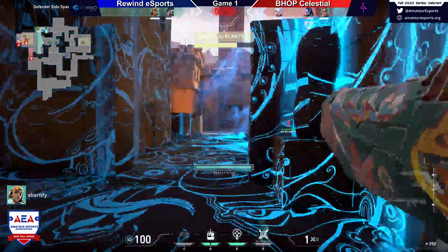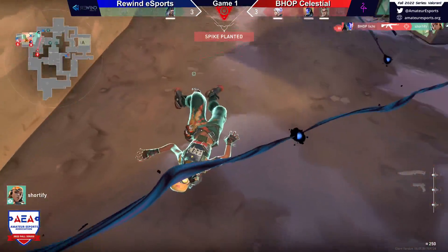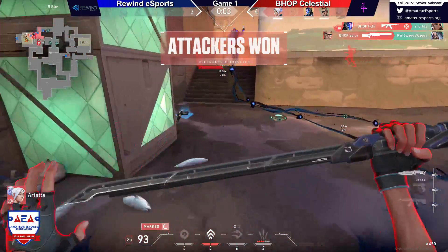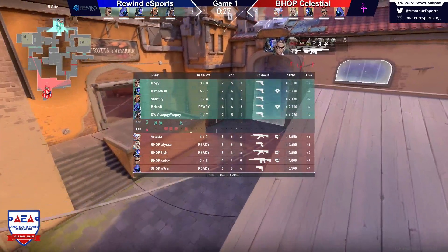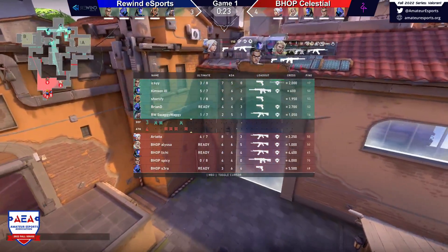Himzin is going to trade across. Bhop still up a player. Raze is making a play — the rocket! Lichy is going to have the reaction time — a goated reaction time there, able to stop that play. I loved the angle that Raze — that Shortify came in on there. But it just got neutralized.